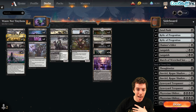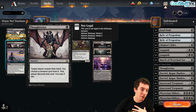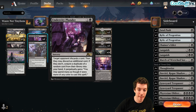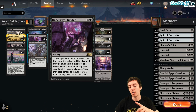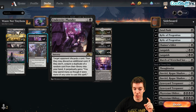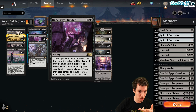To keep the discard train going, we have Inquisition of Kozilek, Thought Seize, and Undercity Plunder — an awesome alchemy card where your opponent discards a card, then can discard another if they want, or you conjure a random card from their deck into your hand. Either they discard two, or they discard one and you draw from their deck. Either way, it's a two-for-one.